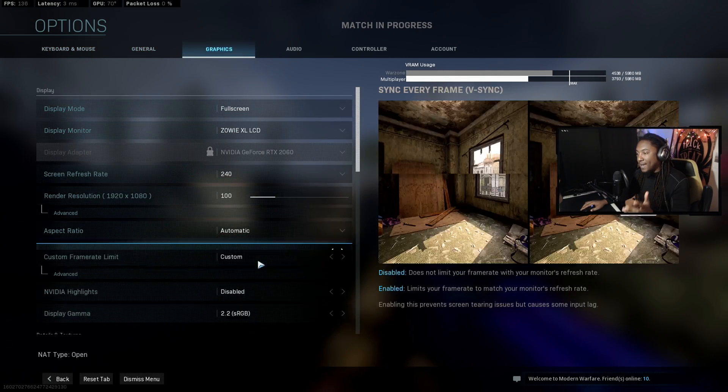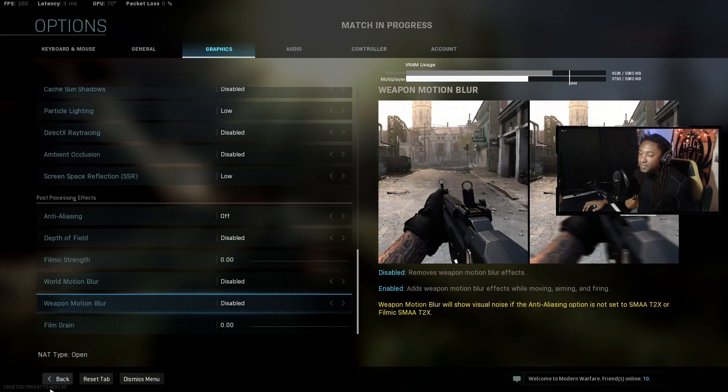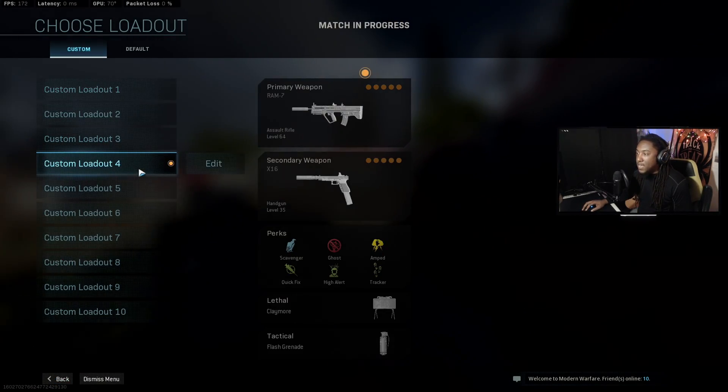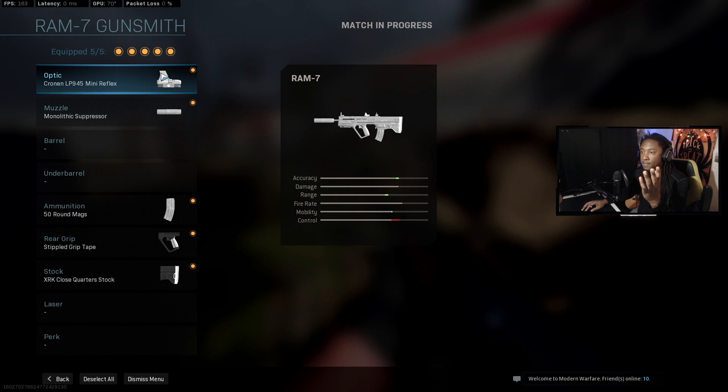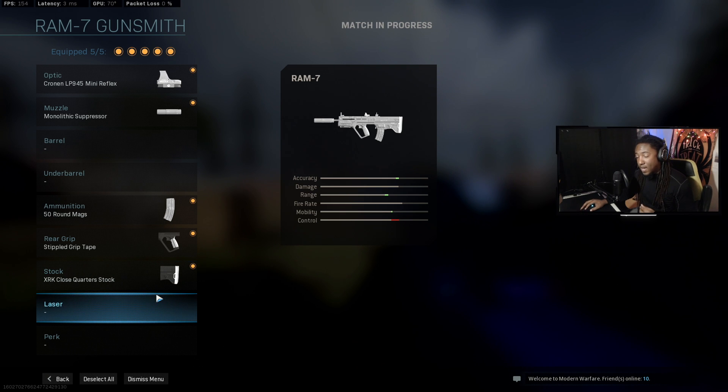Then my graphic settings — this is what I'm using right now, so if you guys want to pause the video go ahead and look at that. This is the class setup I'm going to be using. I'm going to be running the RAM — I am really used to this class. You want to find a gun that you are comfortable with and use. So we're loading up Shoot House.